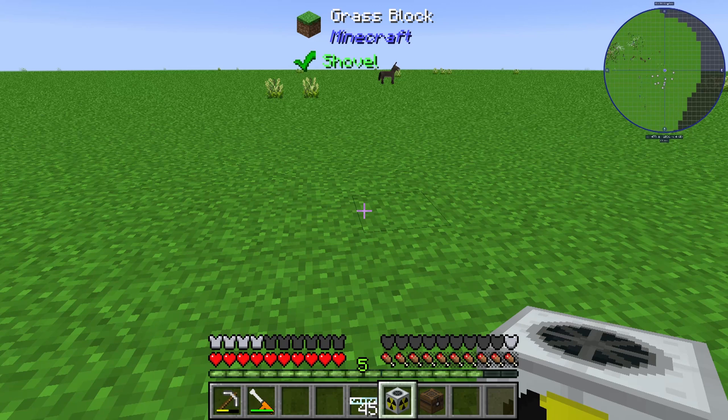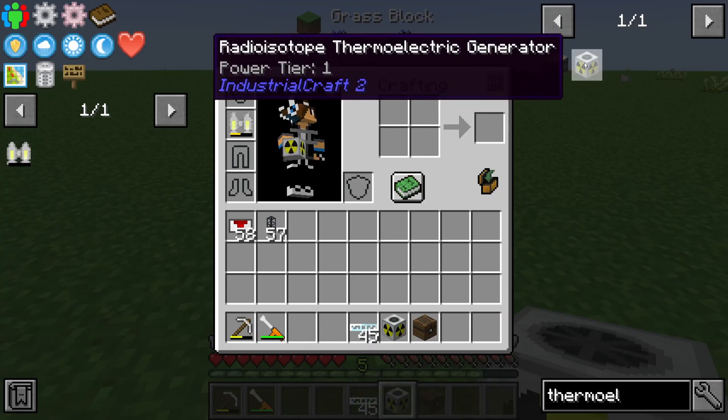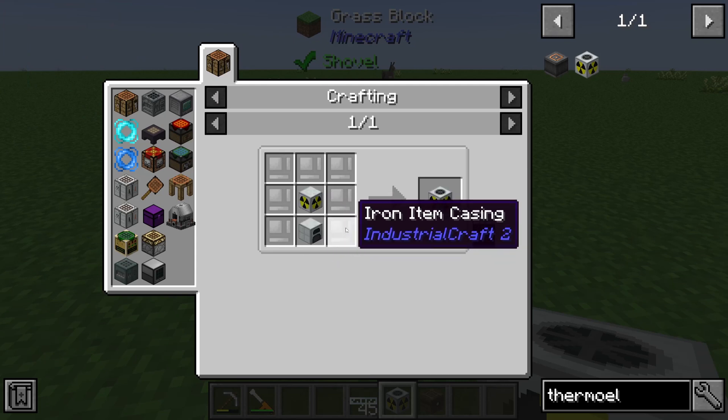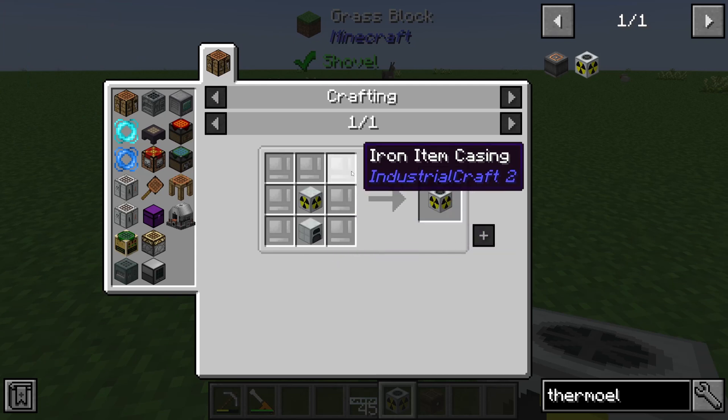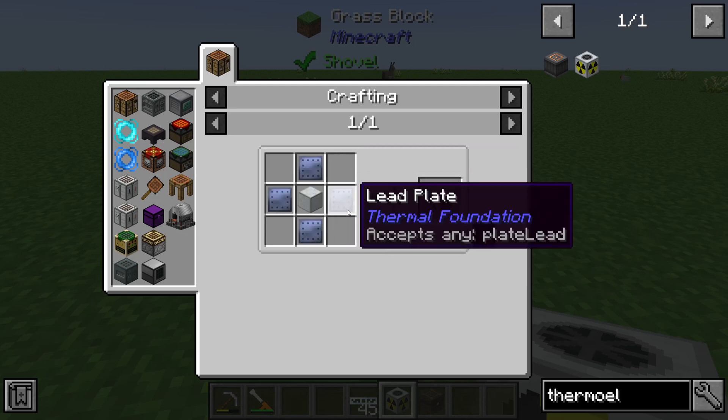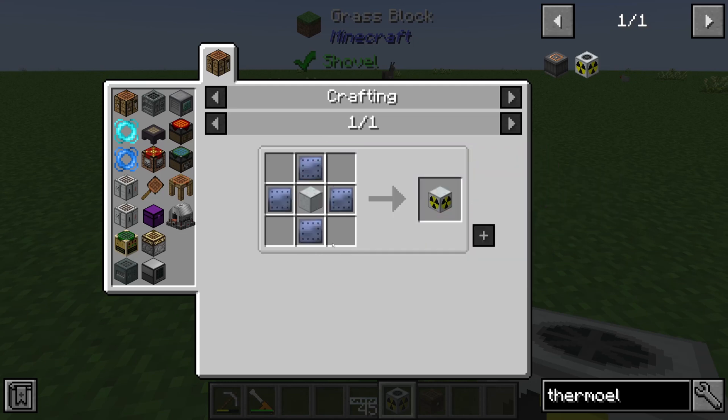Hello guys and welcome to a new Industrial Craft 2 tutorial. In this episode we will take a look at the radioisotope thermoelectric generator. First of all, we will look at how we make it: we need seven iron item casings, one reactor chamber, and one normal generator. The reactor chamber is made by four lead plates and one basic machine casing.